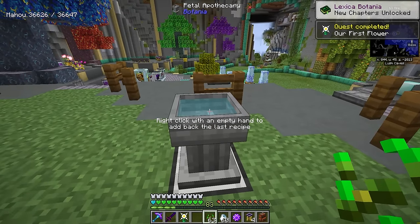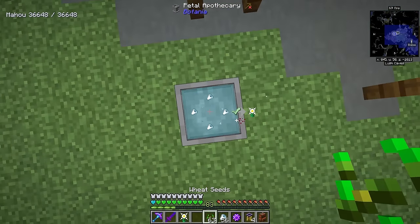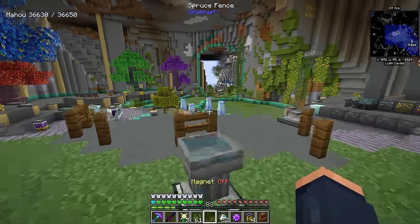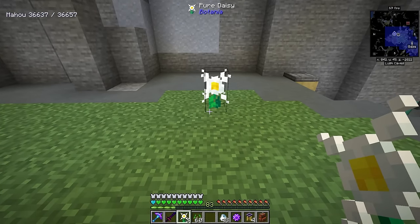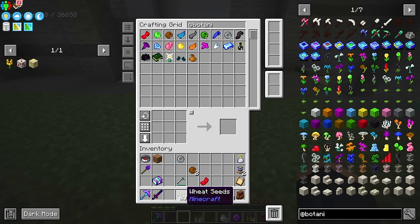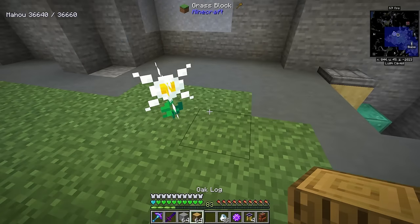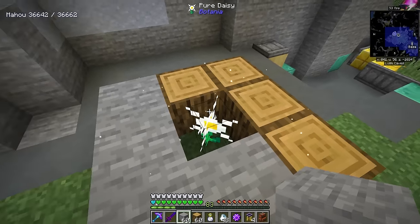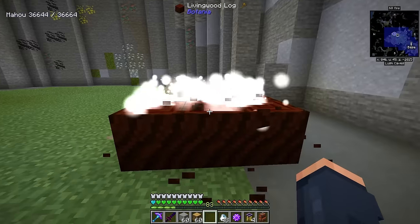To automate crafting with the apothecary, notice it says right-click with an empty hand to add back the last recipe. What we can do is toss the seeds on top, then right-click — so long as we don't have a magnet on that's pulling the seeds. Having this auto-fill allows you to make things a lot faster. Now this is going to lead into one of our first automations: automating a Pure Daisy. We only need one, and all we need is stone blocks and logs of any type. We place material around the Pure Daisy, give it about two minutes — or accelerate it with a Time in a Bottle — and this will convert these logs and stone into their living variants.